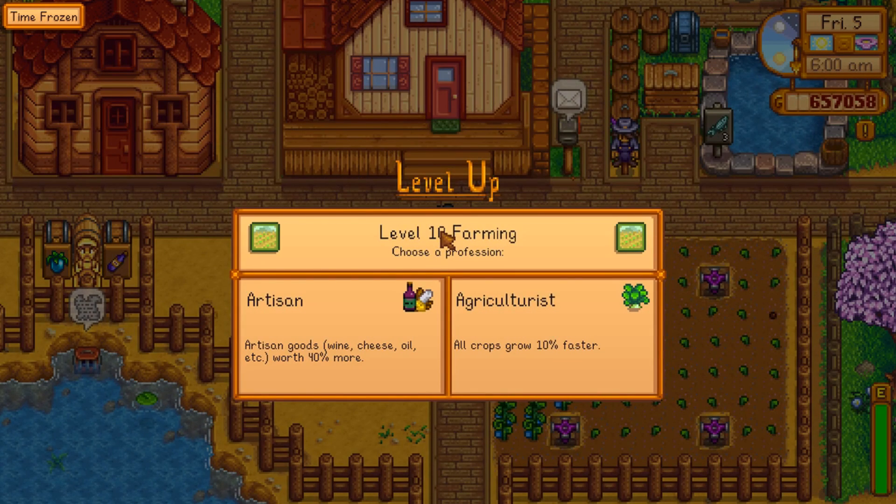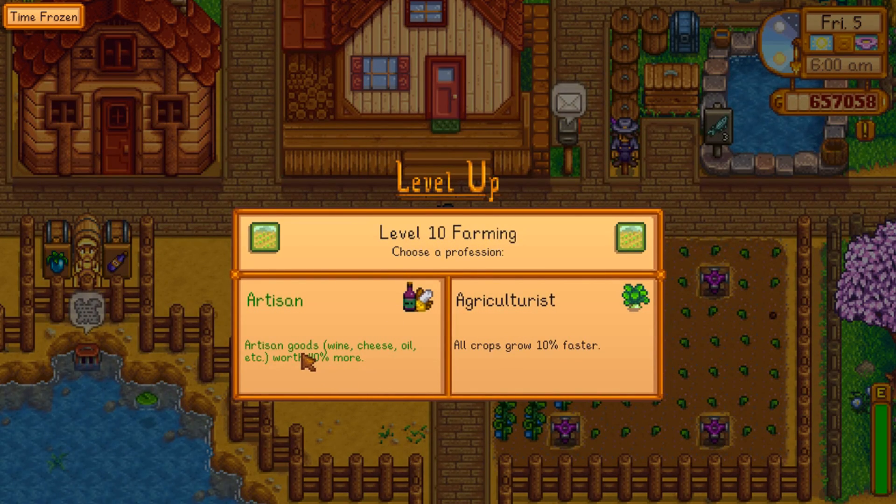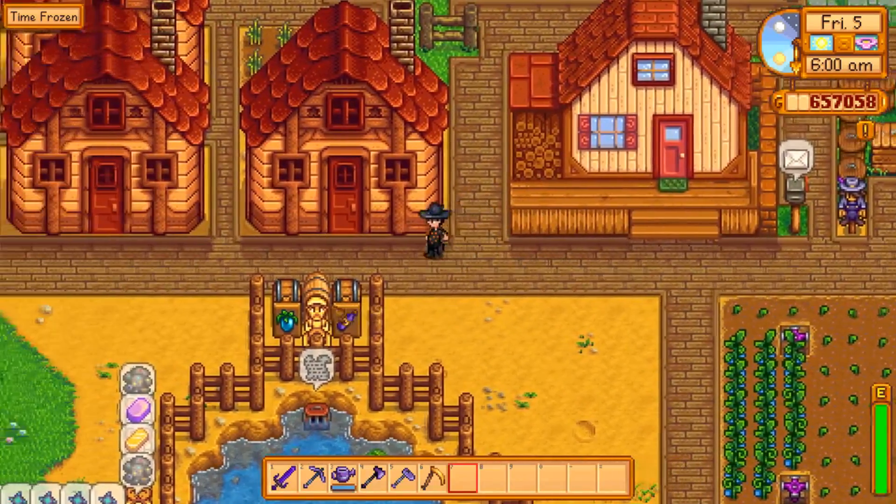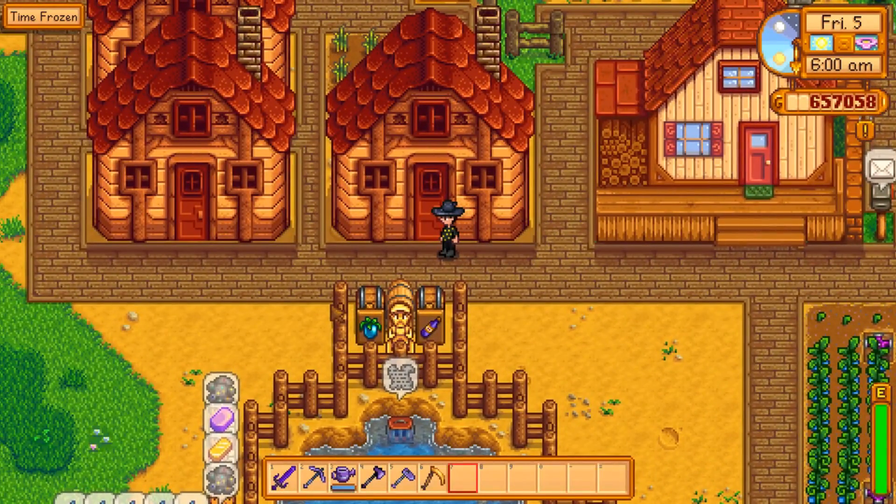As a reminder, when you hit level 10 farming, there is a profession that you can choose called Artisan, which makes artisan goods — wine, cheese, oil, et cetera — worth 40% more. Note: wine. That, mixed with the big shed, suddenly becomes a little bit more overpowered. I will demonstrate.